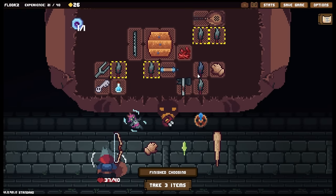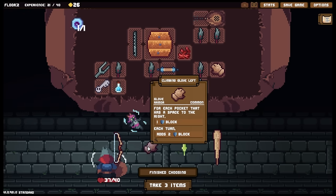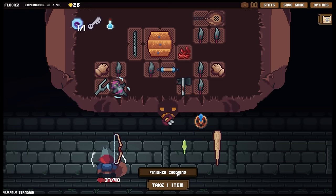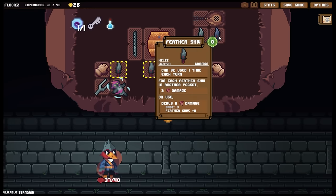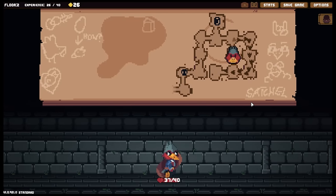That is a rare item, so I wouldn't have been able to use my copying on that. A goat doll — for each pocket, plus three damage; each turn deals one damage to all enemies. I also have a climbing glove left, so I could have these opposite one another. I think that's better for me, and I'm definitely going to take the doll in exchange for the liquid armor. Each turn it deals 13 damage to all enemies. My Lord, that is fantastic!